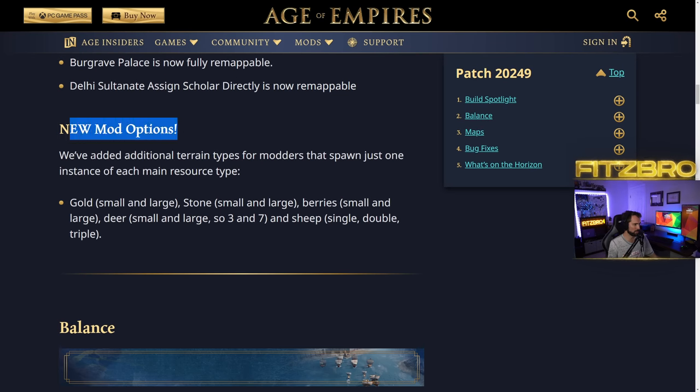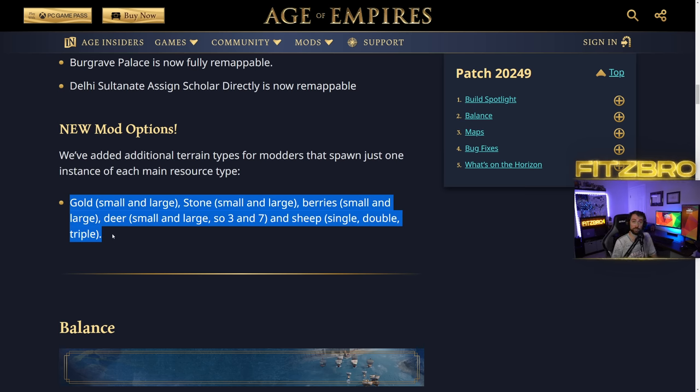New mod options: we've added additional terrain types for modders that spawn just once instead of each main resource type — gold small and large, stone small and large, berry small and large, deer, and sheep. So just some changes to modding there. I'm sure that will be an improvement to our modded maps, and of course we see a lot of those on our weekly Road to Red Bull Wolo events.